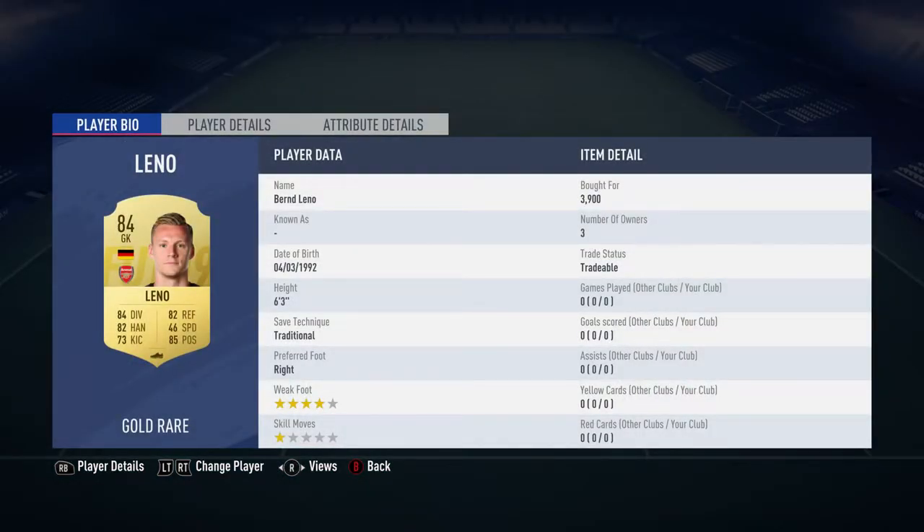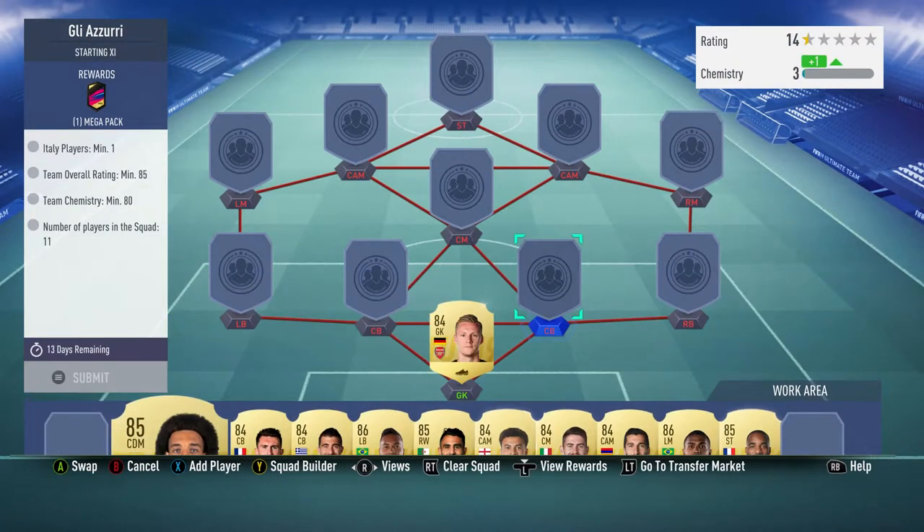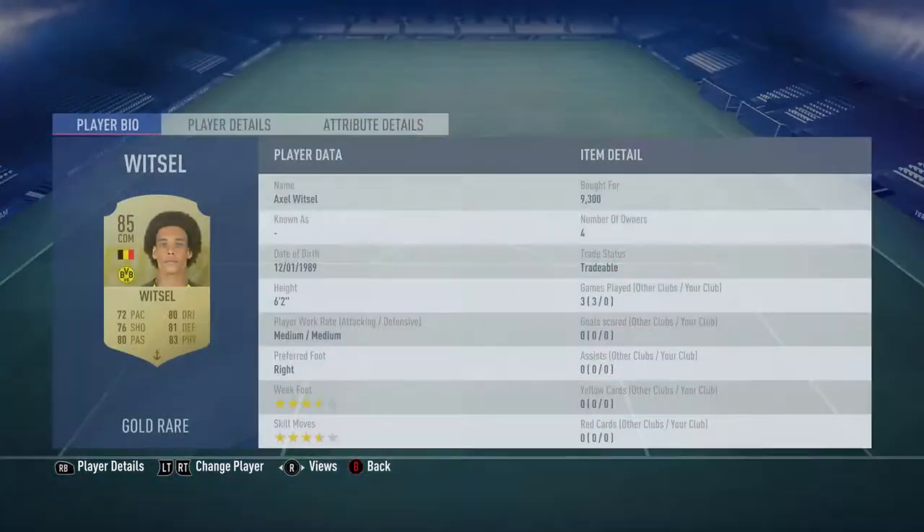In goal we've got Bernd Leno, bought for 3,900. He plays for Arsenal in the Premier League and is German.